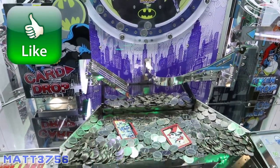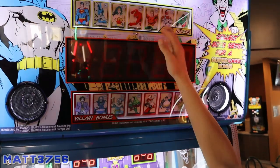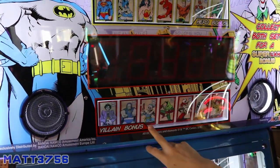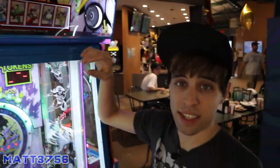It is the DC Coin Pusher, guys. The hero bonus is 2,500, 2,000, 3,500 for villains. If you combine them both you get 7,000 as the bonus.